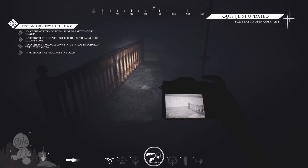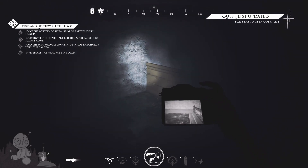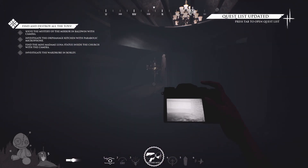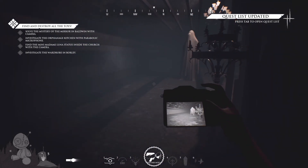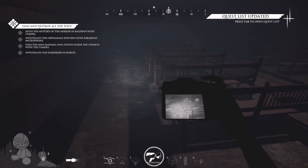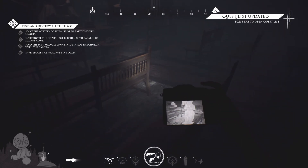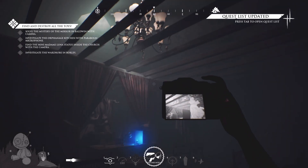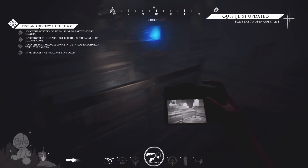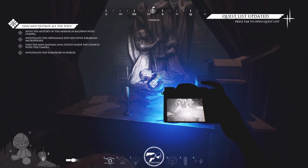Another objective in the church is to locate the mini Luna statue with the camera. This is where the camera's ability to see hidden items comes into play. Once inside the church near the pews, take out your camera and look through the screen for an object showing up on camera that isn't really there. Once you see the statue, get up close and make sure the camera totally sees it. It will automatically start rising up into the sky, revealing the toy to be located at the altar.